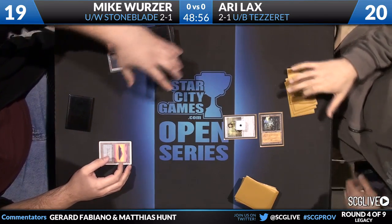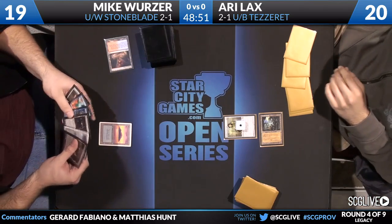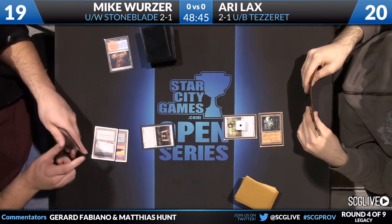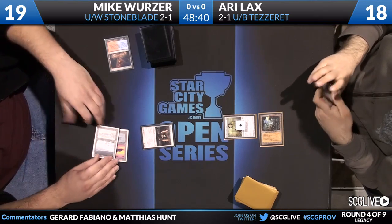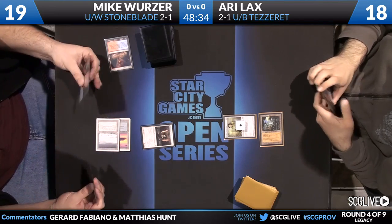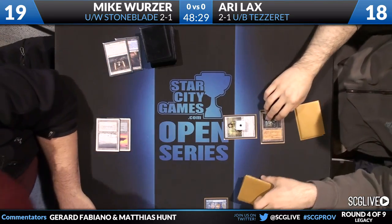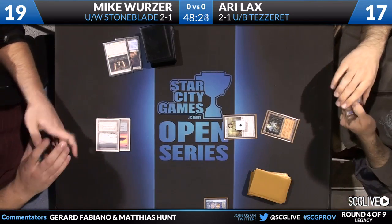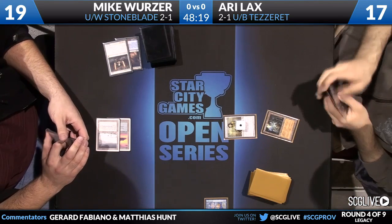The Chalice is going to stick. Mike will draw for his turn. He has a land-heavy hand — a pair of Mishra's Factories, Stoneforge Mystic, Vendilion Clique, and actual Counterspell. He's not playing Counterbalance or Sensei's Divining Top, just opts for actual Counterspell. Interestingly, Mike's hand has no one-drops, and the Stoneforge Mystic gets Force of Will'd by Ari, who pitched a Thirst for Knowledge for it.